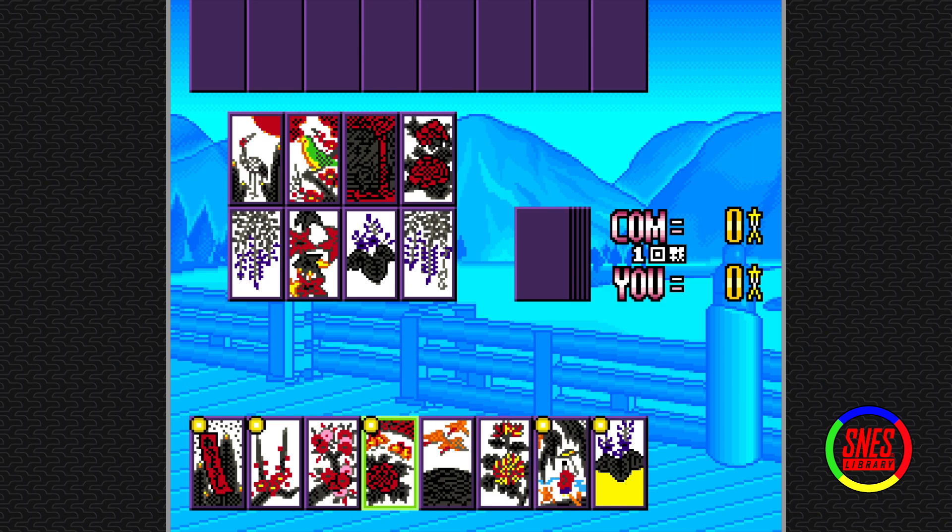Dear God. I guess they show you which ones. Do I have to explain Hanafuda? Probably. I'll explain Hanafuda. So there are eight cards on the table, and we have to match cards of the same flower type. There are twelve flower types, one for each month.